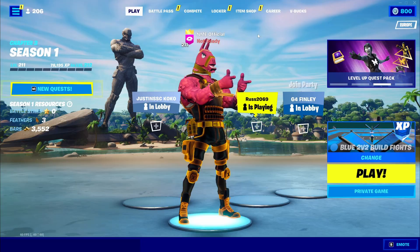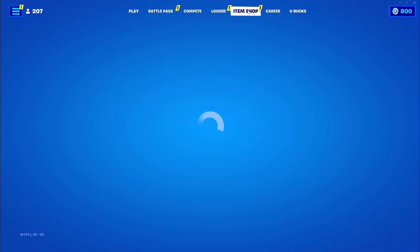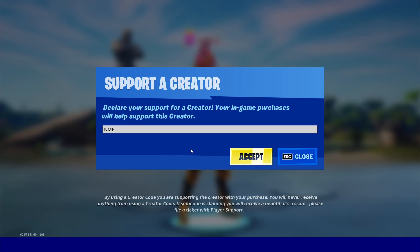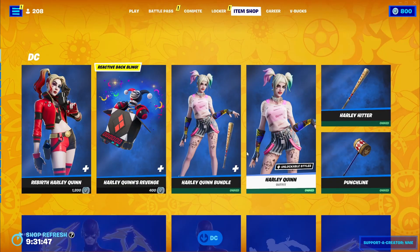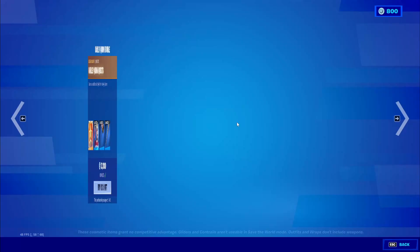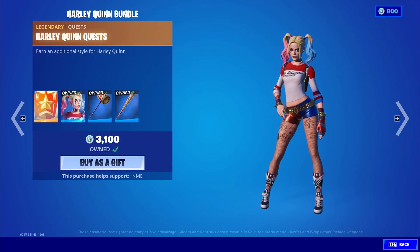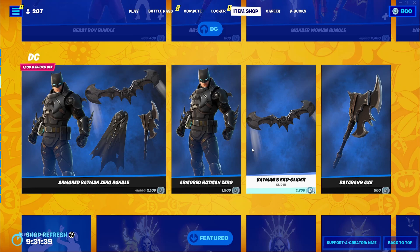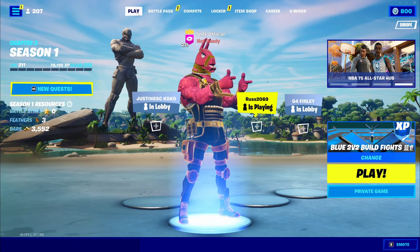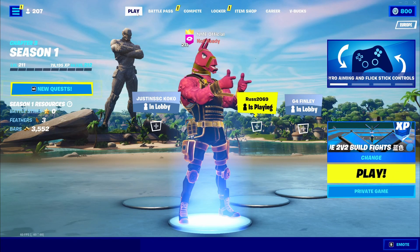Before I show you this insane XP glitch, if you want a free gift from the Item Shop, drop a like and sub, use code ENEMY in the Fortnite Item Shop, and comment your Epic name so I can add you and gift you — including the Harley Quinn bundle, the Battle Pass, and more. Now let's get straight into this insane XP glitch.